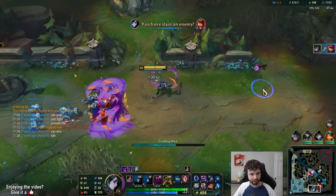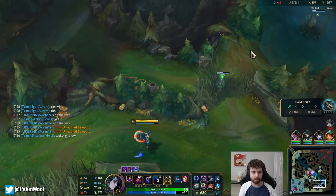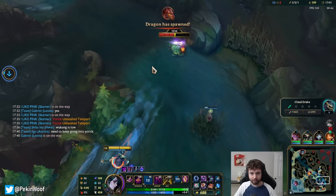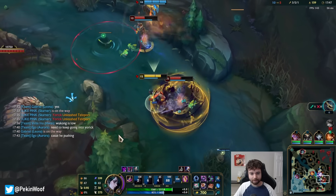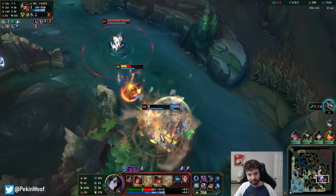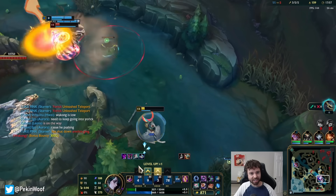She messed up. Also Wukong's low — that's really important. I shielded myself! Yeah, we're going to win! I don't even need to hit my abilities.